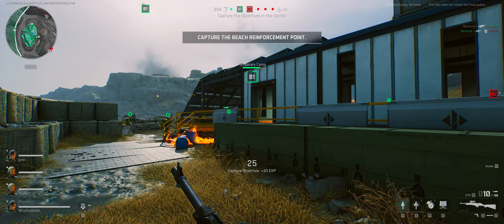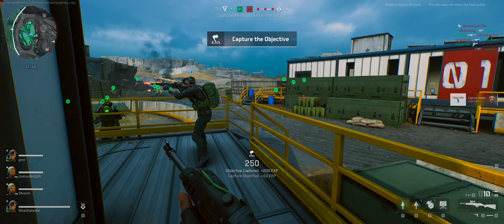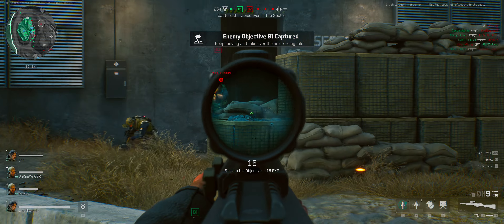This is the command. Land on the beach. Take what you can. Over. Take your new objectives. Push them out once more. Allied forces have taken Bravo 1.